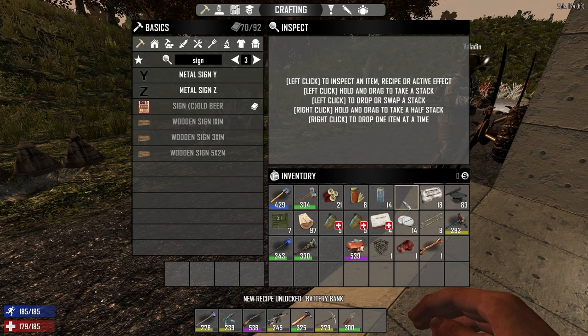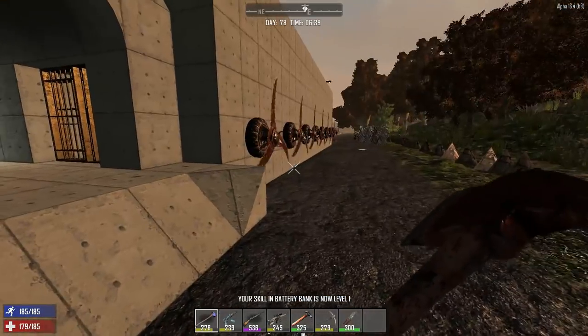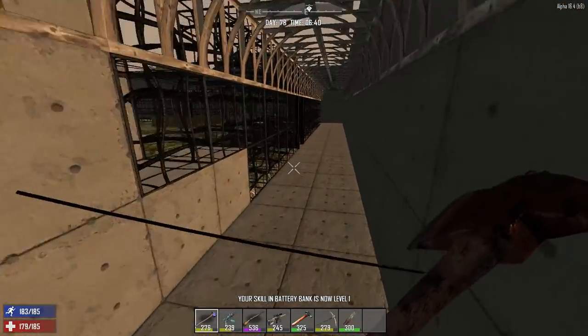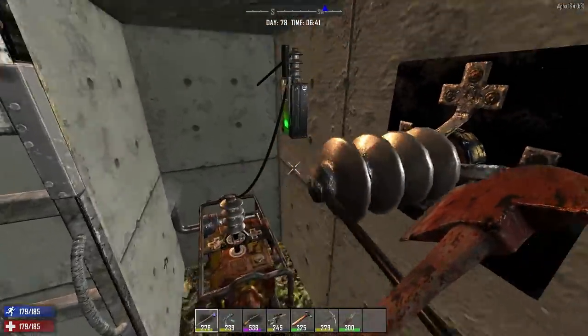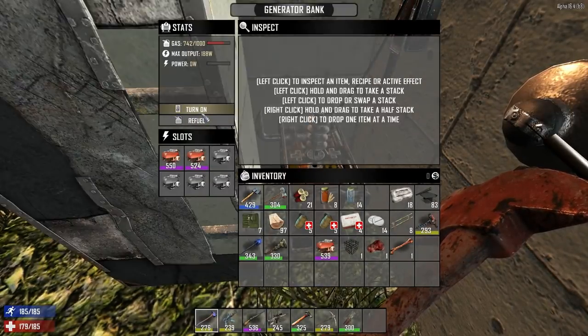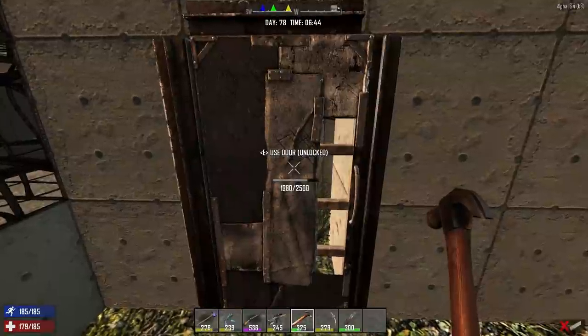I just learned your mother bought the battery bank schematic from Trader Joel's as well. I go to Trader Joel's almost every day. But what I was thinking was putting the auto turrets in the corners of the tunnels right here.